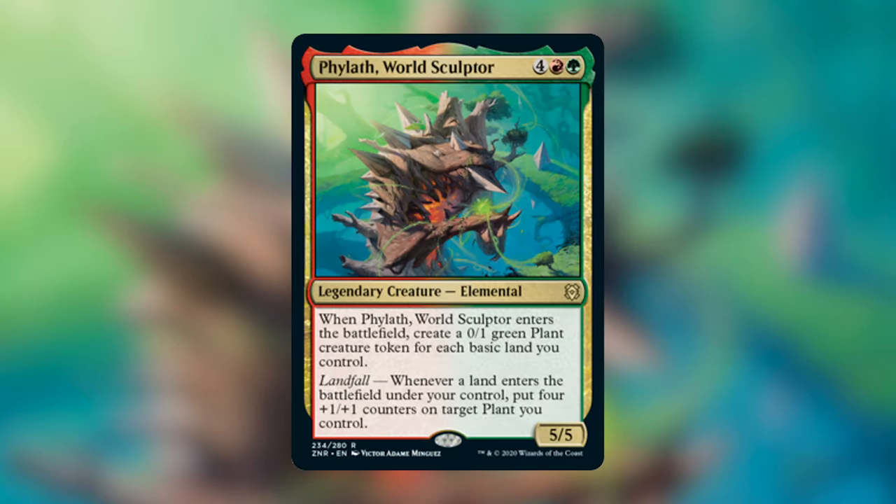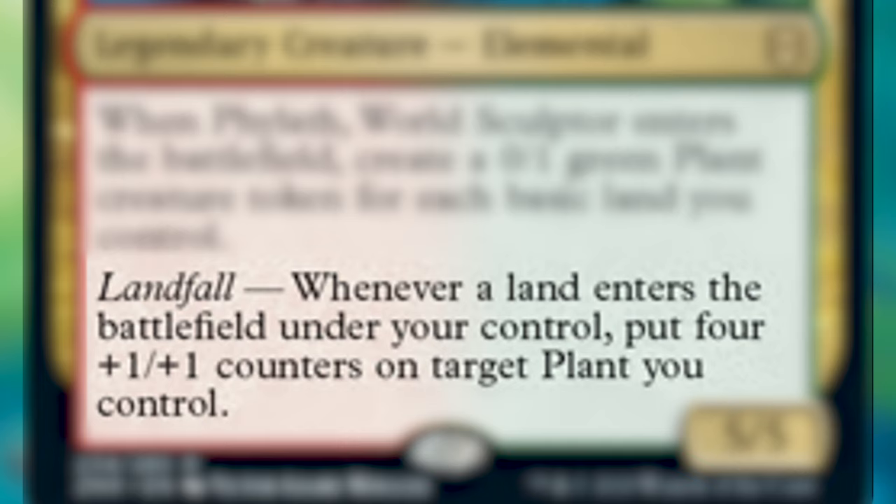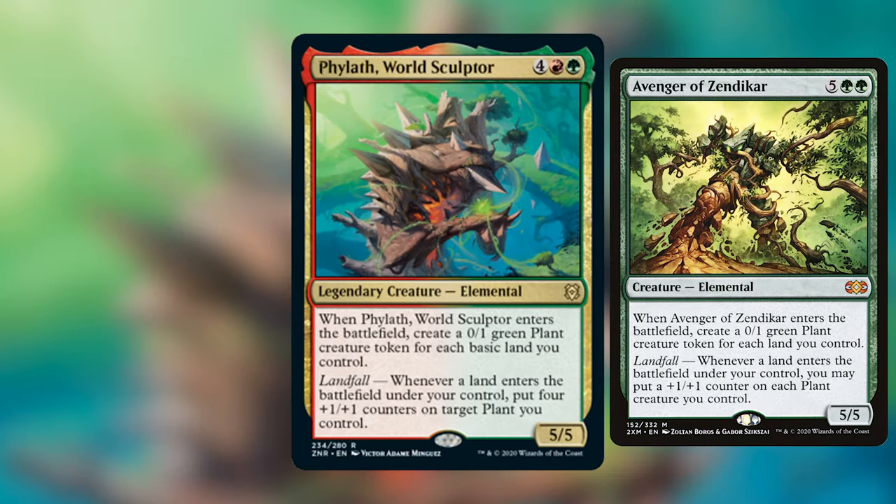Today's deck is going to be on Phylath, World Sculptor. It's a legendary creature elemental that costs 4 red and a green. When it enters the battlefield, we create a 0/1 green plant creature token for each basic land we control, and it has a landfall ability: whenever a land enters the battlefield under our control, we put 4 +1/+1 counters on target plant we control. This card looks very similar to Avenger of Zendikar — it basically is Avenger of Zendikar. The only difference is it costs 1 less mana. Avenger of Zendikar counts all of our lands, non-basic and basic alike, and its landfall ability puts a +1/+1 counter on all of our plants as opposed to putting 4 on one.